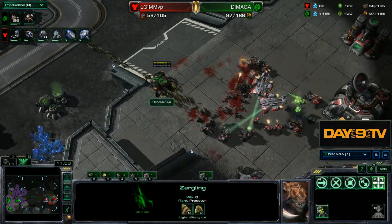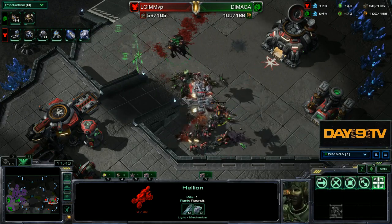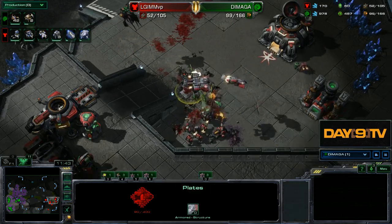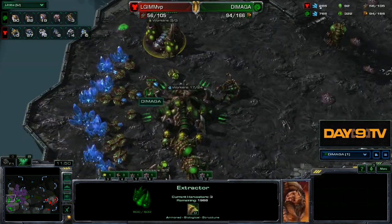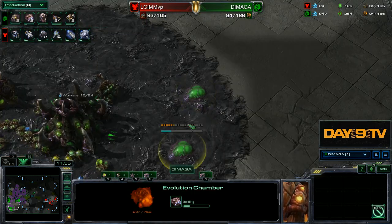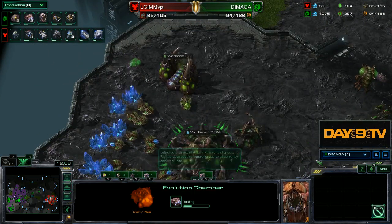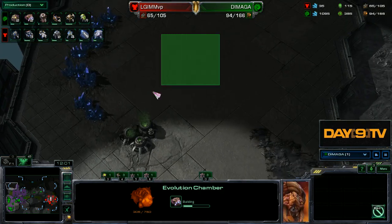I'm quite the fan of droning hard behind that baneling burst, because even if these zerglings do some damage, I'm worried we haven't exploited the situation quite enough. But the intuitive follow-up is to go back to the usual build, and in terms of spending the money — fourth hatch great, fourth hatch as an expansion — bad.